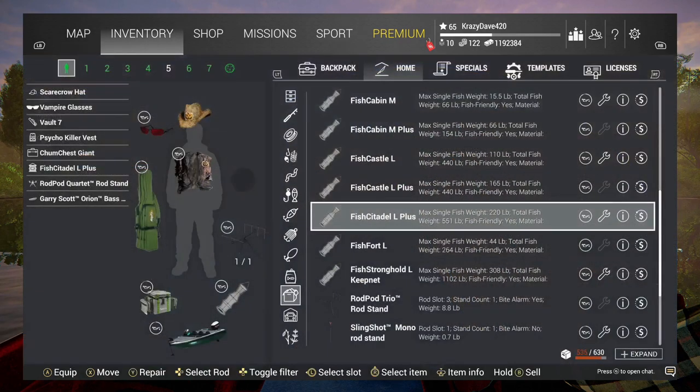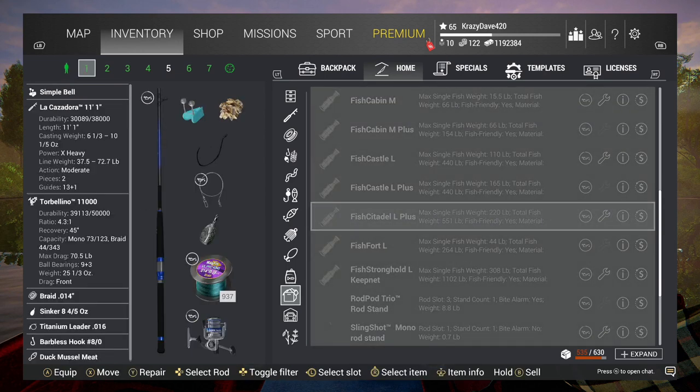Let's look at our inventory. This setup is just the biggest stuff you can get, so you're not gonna be able to get this if you're just now fishing. I've got the La Cruz rod, the Torobello 11000 reel, 69-pound braid, an 8 and 4/5-ounce sinker, a 69-pound leader, and a dot hook. I'm using duck mussel for bait.